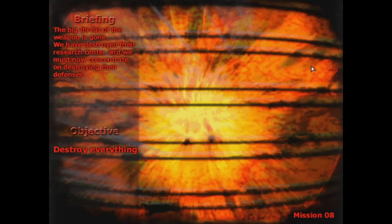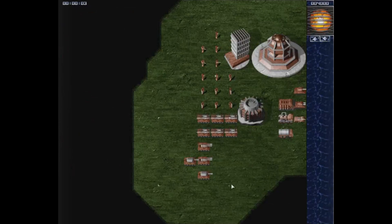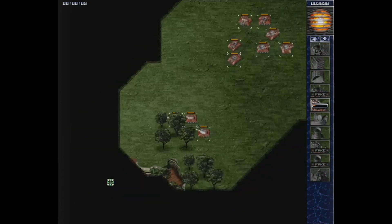The big threat of the weapon is gone - we have destroyed their research center and we must now concentrate on destroying their defenses. Destroy everything! Welcome back to Napalm: The Crimson Crisis, welcome to the next mission for the robots.